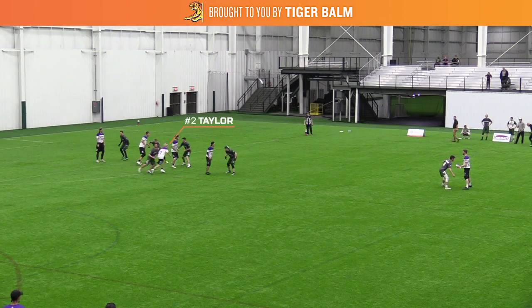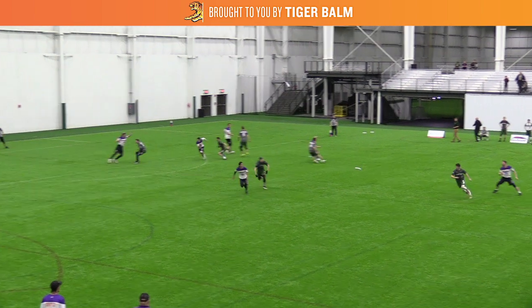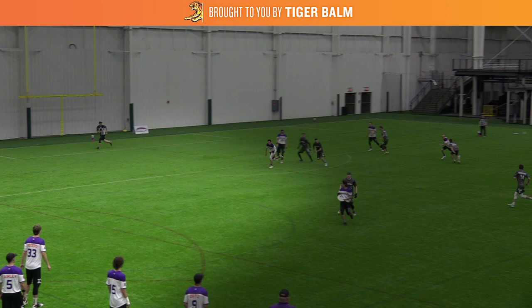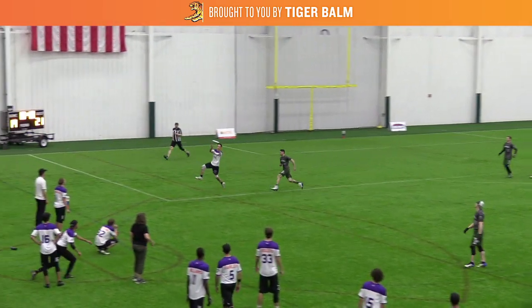After an initial decoy cut from Austin Taylor, Matt Smith from the front of the stack is going to cut in towards the breakside. The thrower is going to immediately pivot and throw the around backhand to Smith. What this breakthrough does is it puts the downfield defenders on the wrong side of the cutters, because the Hustle now have an open continuation cut to the breakside with no defenders in the way. Eli Jaime is going to continue the cut after Smith, giving Smith an easy option for the Hustle goal.